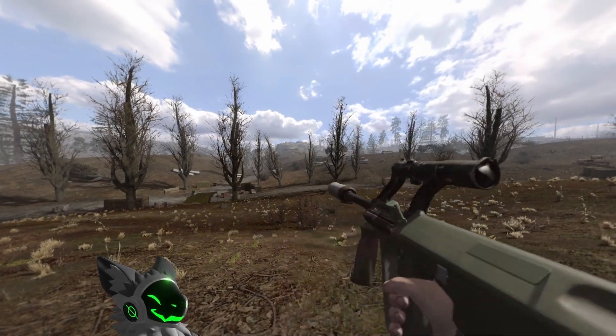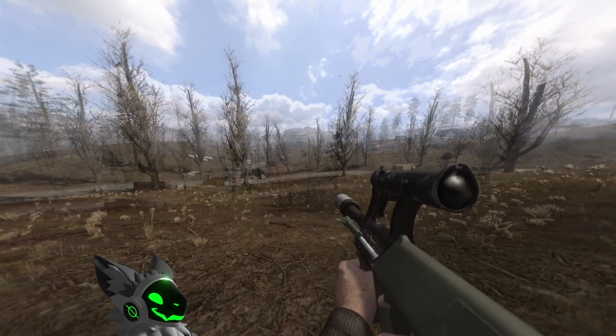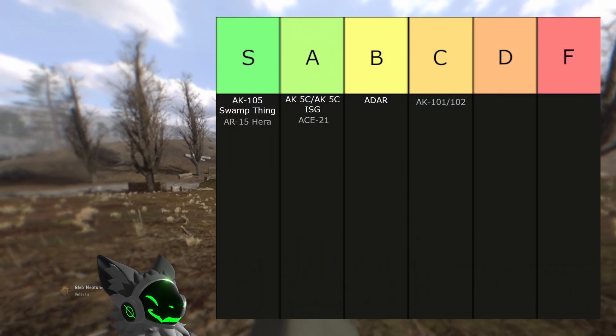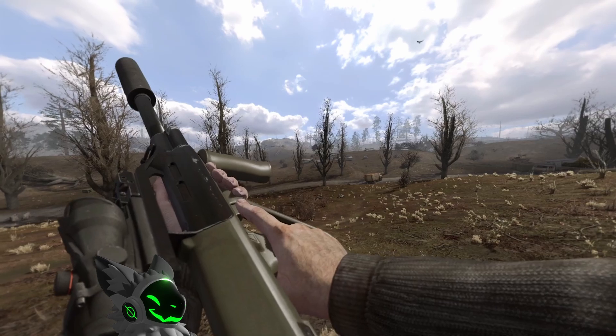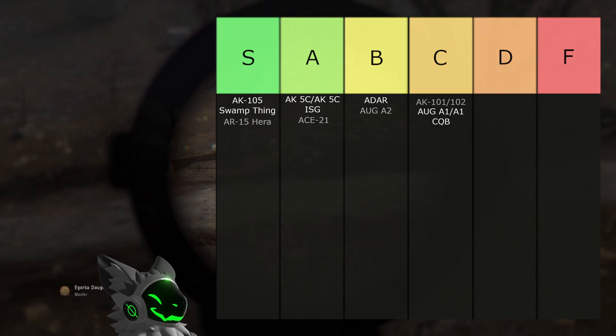Back to bad weapons is the AUG A1 and A1 ZQB. These guns have decent accuracy and okay fire rate, but that doesn't matter at all as the sights are terrible. They do have backup iron sights, but they aren't much better. This gun will go into C tier. The AUG A2 is slightly better as it allows for the attachment of other scopes, but the selection isn't too big. This upgrades the gun into B tier.